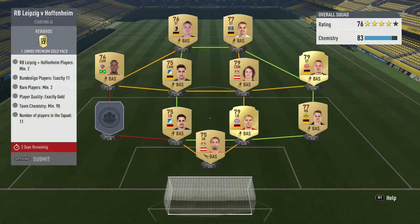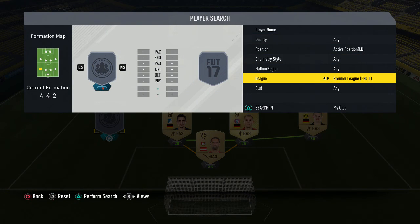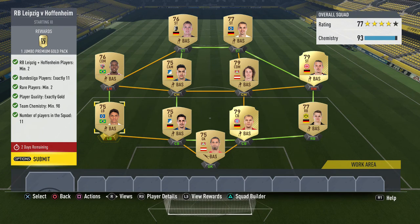Next up is the Leipzig vs Hoffenheim match. I just realized I submitted a player from this team in the previous challenge, but the requirements are easy enough to sort out — I put in Santos and we're good to go. You need 11 gold Bundesliga players, which makes it a little expensive, but most of these players go for discard price anyway. You also need two rare players — I have Meyer and Bart Stuber — and two players from either Leipzig or Hoffenheim. I use two Hoffenheim players, one of whom is a non-tradable version. For this challenge we get a jumbo premium gold pack.